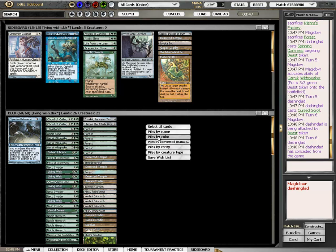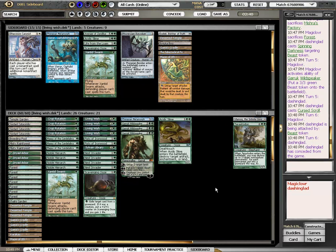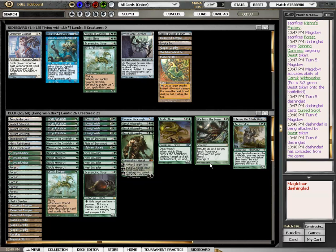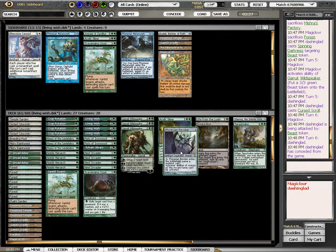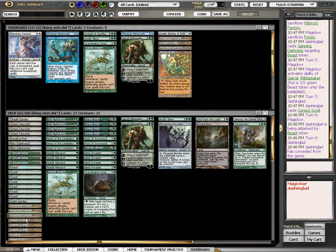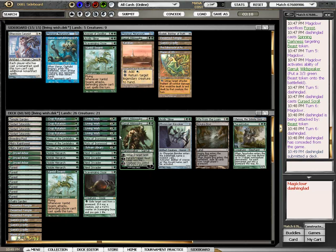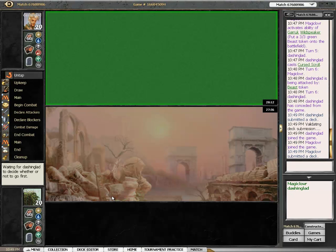For sideboarding, I'm looking to bring in the Pithing Needle — just to name Liliana and Cursed Scroll in the dark. Bojuka Bog to get rid of his graveyard, unless he's got more Delve-type stuff like that Spinning Darkness. Get rid of Karakas since it doesn't show him any legends. I'm pretty fine with that.